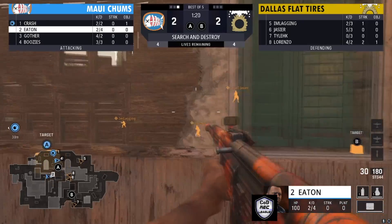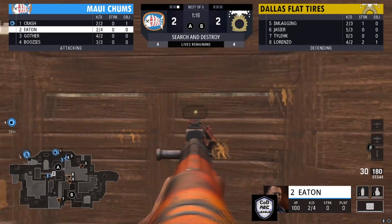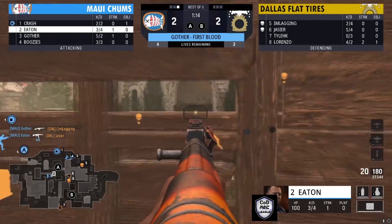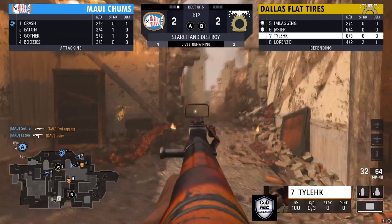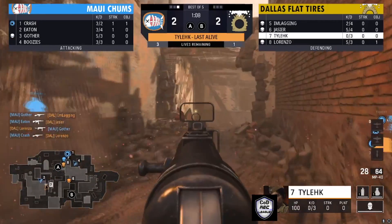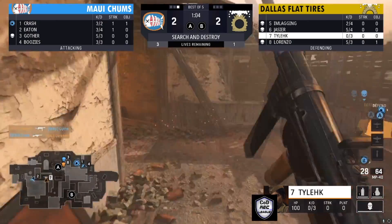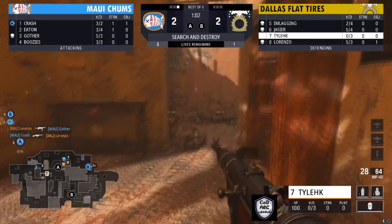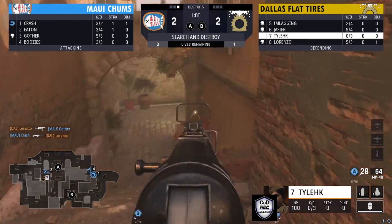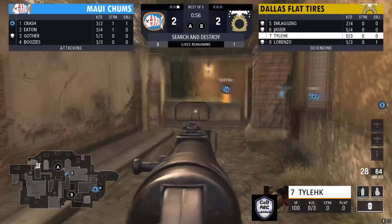Eaton is going to mid trying to find information through the destructible wall. He finds a kill through that wall — that is platinum material right there. That was a great kill. Tyleek is the last alive for his team as three went down for Dallas Flat Tires, and Tyleek is just looking for one player to try to get this bomb.